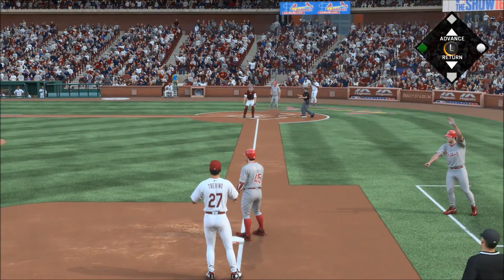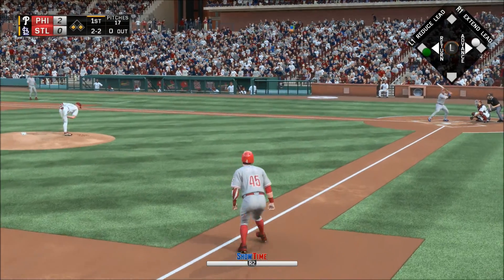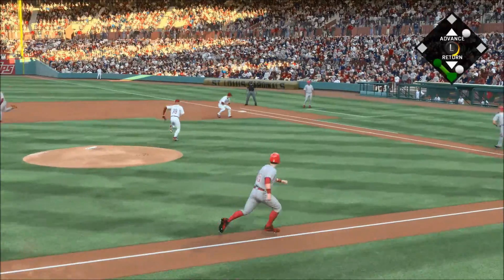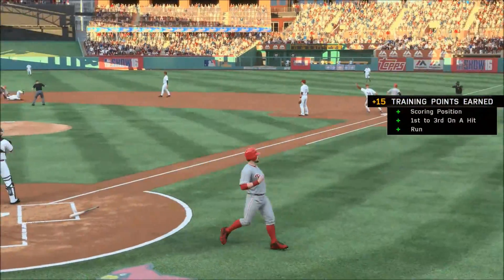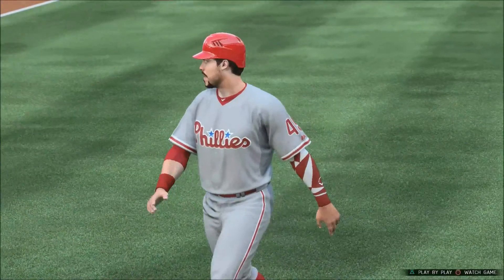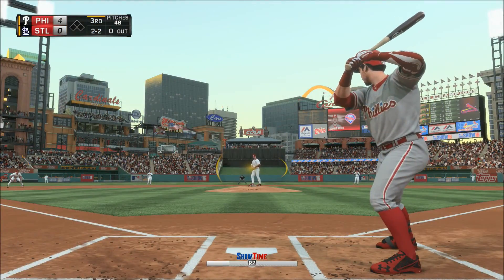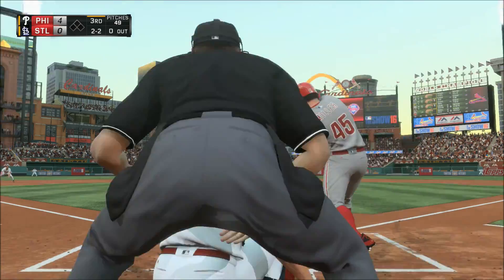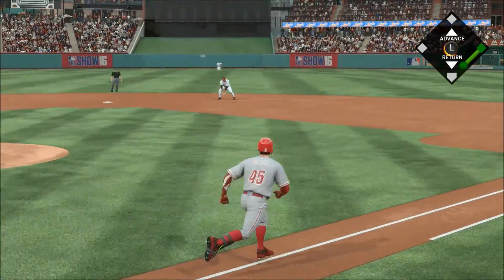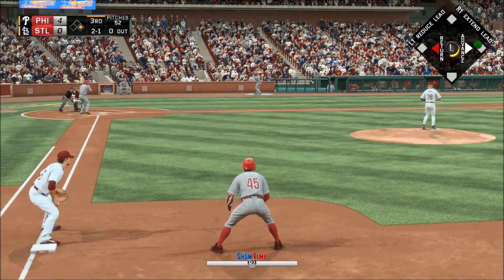Long throw to the plate and he is in there. Now a chopper to first, might only get one. One there, on to first, but not in time, as he really took a tumble at second base letting go of that. Sent on the ground out to second, Wheeler is up with it, on to first but it's too late.